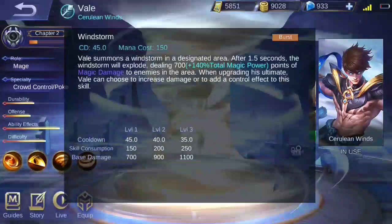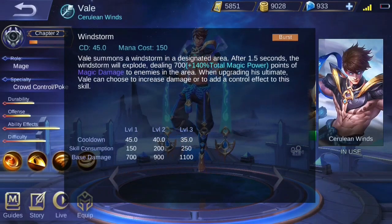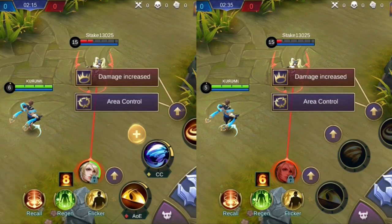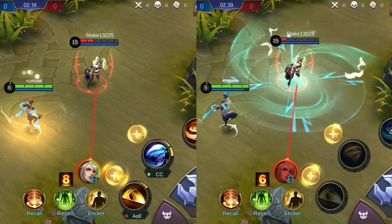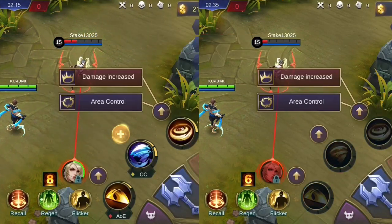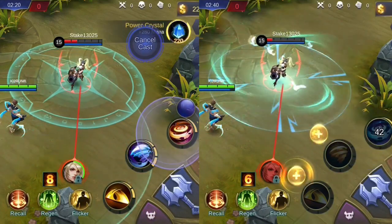Vale's ultimate skill, Windstorm, summons a windstorm in a designated area. After 1.5 seconds, the windstorm explodes, dealing magic damage to enemies in the area. His passive lets you choose an enhancement between increasing the damage dealt or adding a crowd control effect that pulls all enemies to the center of the windstorm upon casting. Choosing an enhancement changes the icon and color of the skill.